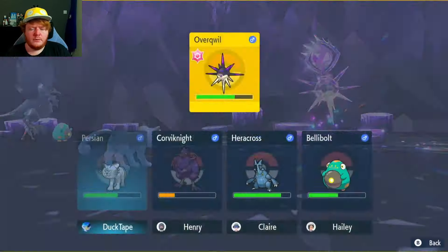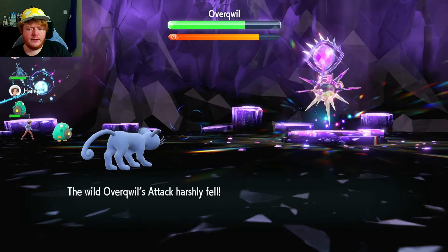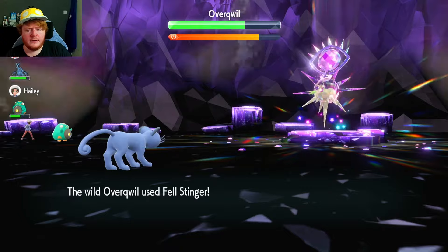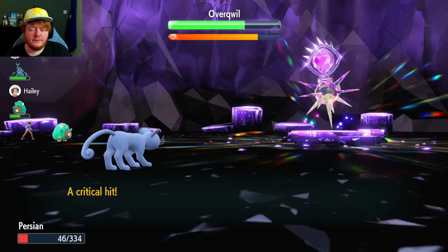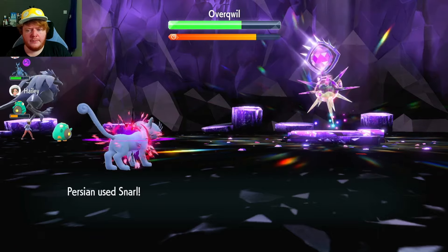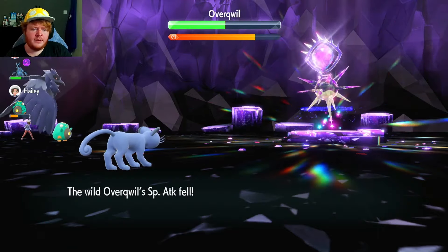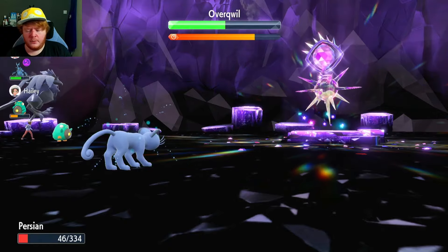It removes no effects from itself — that's fine. Fell Stinger deals a lot of damage. Hopefully the shield doesn't go up. We're going to put Charm back on the Overquill. We wouldn't have really needed to do that given the damage we're doing, but you can never be too careful. That was a crit — very dangerous. This next one needs to hit. And we're done!